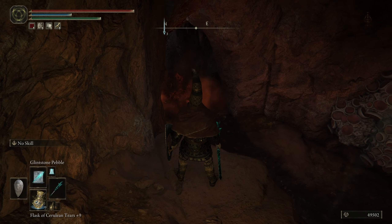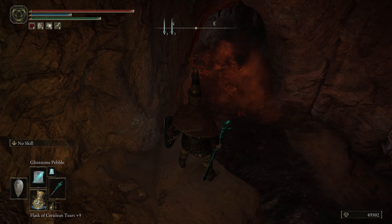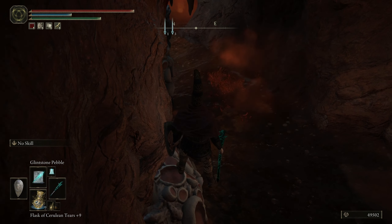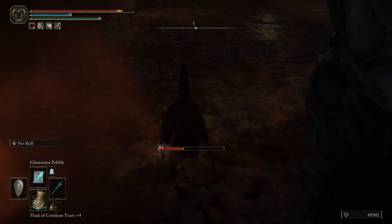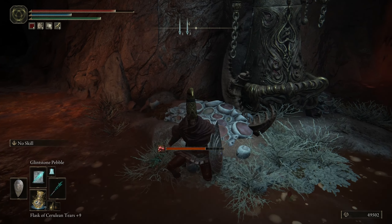You're going to want to back-step - that's hitting your dodge button while not pressing a direction. Drop down where the rot is spewing, do a 180, and immediately spam your back-step. First, hug this wall, jump down, wait for the stuff to spray, then move out. Jump in, do a 180, and start spamming your back-step. We're moving - look at us go!